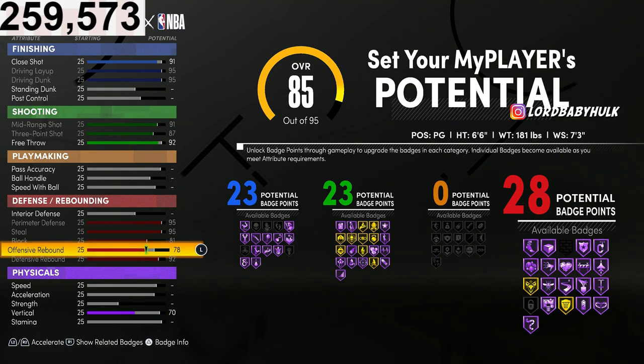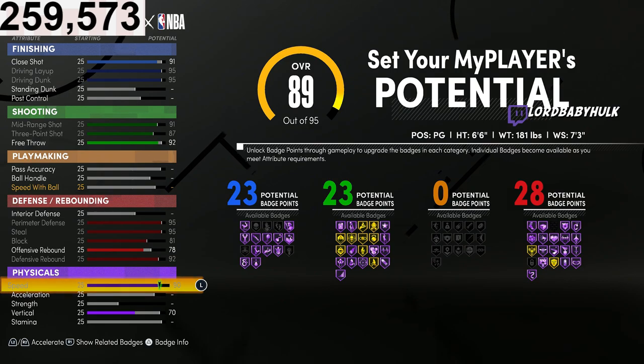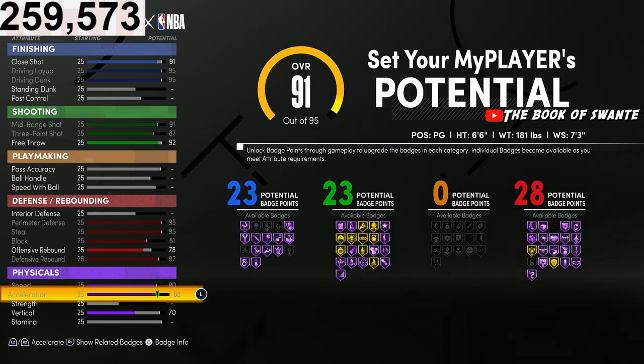Bring that to 78 — 82 offensive rebound, 28 badges. This is the sweet spot right here. You're gonna have the max speed possible for a lockdown — 94 speed. That's faster than these power forwards, by the way.